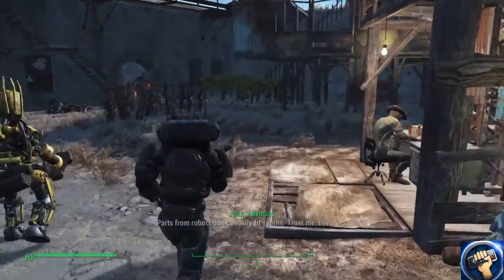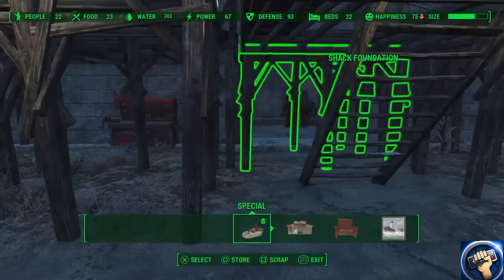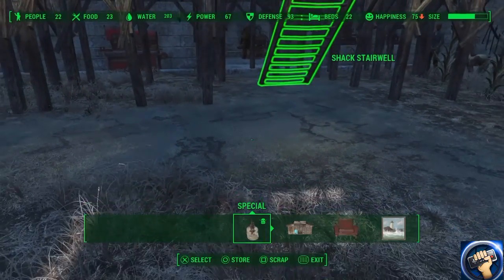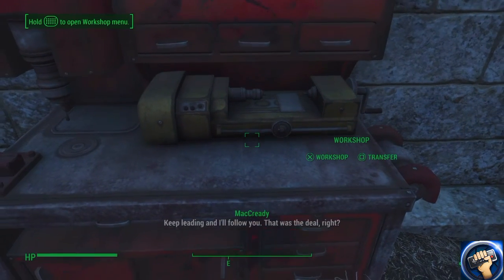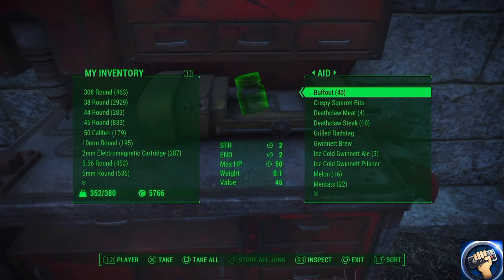So what you have to do here — you see my size limit is already almost halfway because I was doing this. So what you have to do is go to your workshop and transfer.